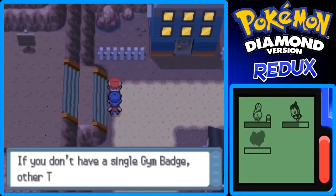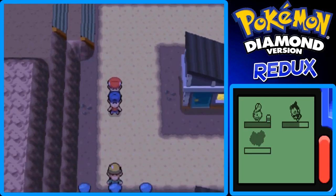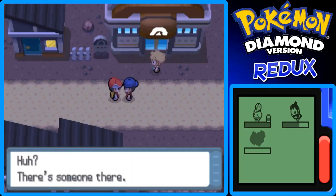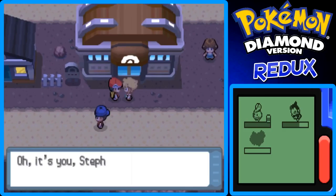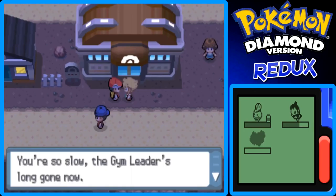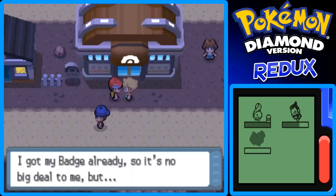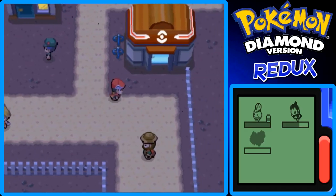Now we're finally out of Oreburgh Gate and into Oreburgh City, which is good. An NPC says if you don't have a single Gym Badge, other trainers will look down on you like you're a total noob — so he'll show me where the Pokémon Gym is, even though I already know. Then I spot Sam at the gym. He says, 'Oh, it's you Steven — you finally got here. You're slow as always. The gym leader is long gone — he had to go to the Oreburgh Mine. I already got my badge, so no big deal to me.'